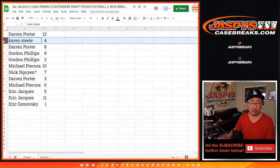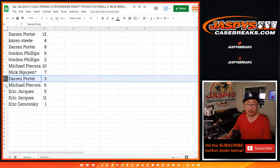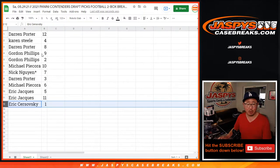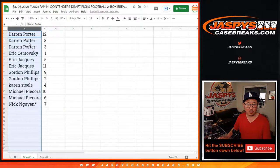So Darren with 12, Karen with four, Darren with eight, Gordon with nine and two, Michael with 10, Nick with seven, Darren with three, Michael with six, Eric Jay with five and 11, and Eric C with one. Maybe we'll go alphabetical order again — multiple people in multiple spots. Let's just do it by alphabetical order right there.